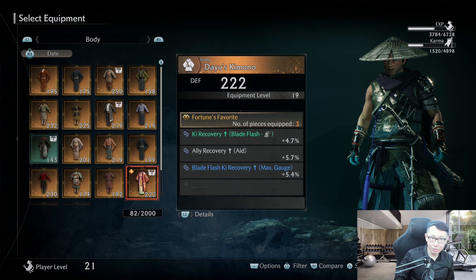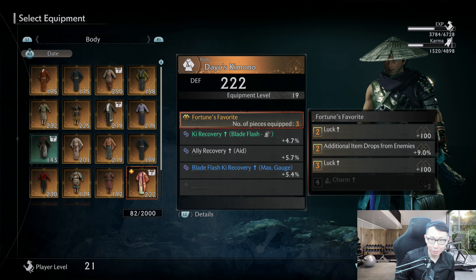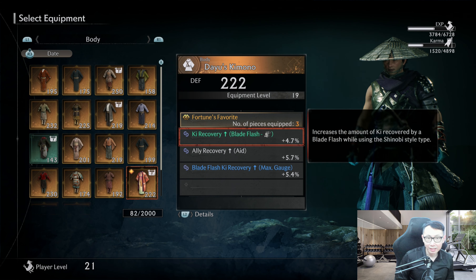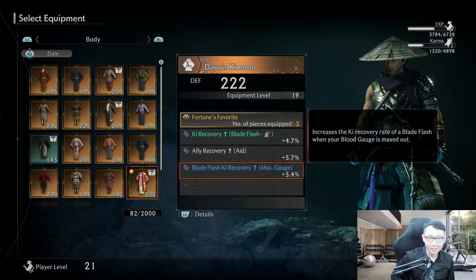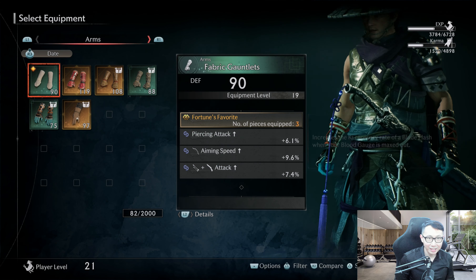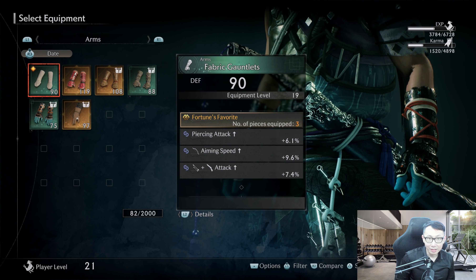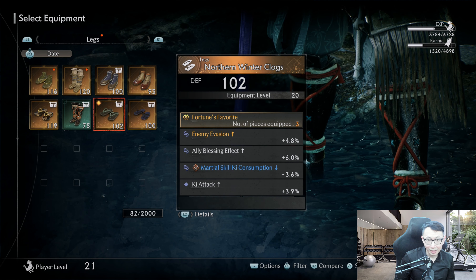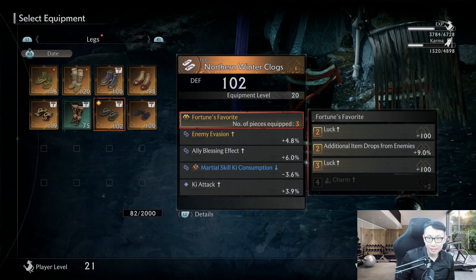What I'm wearing is the Fortune Favorite armor set. Basically it's going to give me 100 luck plus another 100 luck if I wear three sets — so that's what I did. And additional item drops from enemies is 9%. Those three things you want to have on all of your armor. Unfortunately I wasn't able to get any additional item drops on the other armor pieces — I tried to use one of those balls to reroll the perk — but I haven't found one yet. As you can see this one's Fortune Favorite, and for my boots as well, Fortune Favorite. So I have three equipped and all you need is three. The other slots you can have whatever you want.